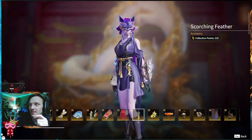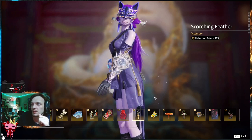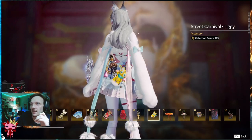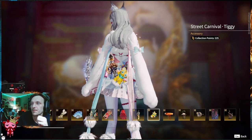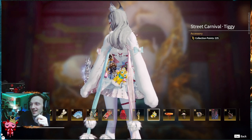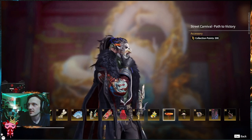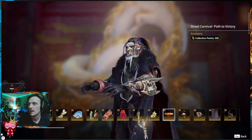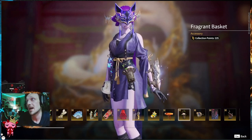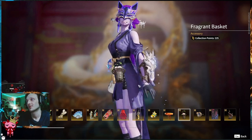Scorching Feather — this is a Tessa exclusive, an accessory that you throw on her hip. It's got gold tones to it. I'm sure you can find something it looks really good with. Street Carnival — this is the Tiggy. Everybody meet Tiggy — Tiggy on the back. Tiggy's so cute when you attack. That's for Faria. Moving on, we have the headband that we saw earlier on that orange outfit. And you get that too. Fragrant Basket — little flowers inside a basket on the hip for Tessa.